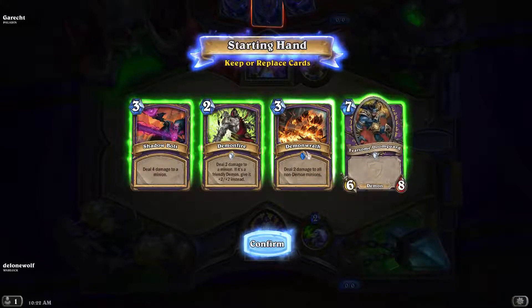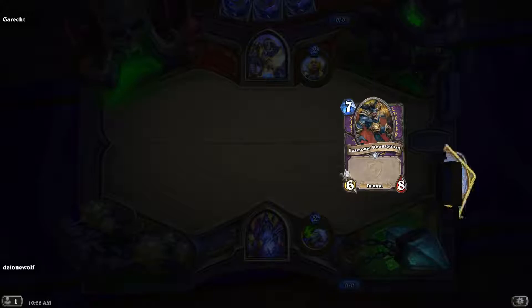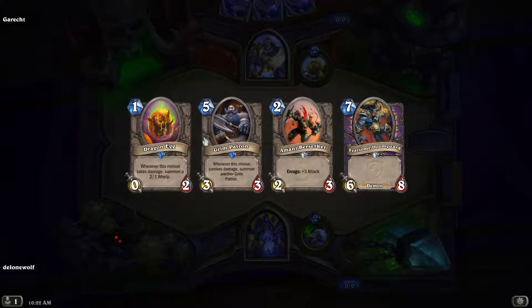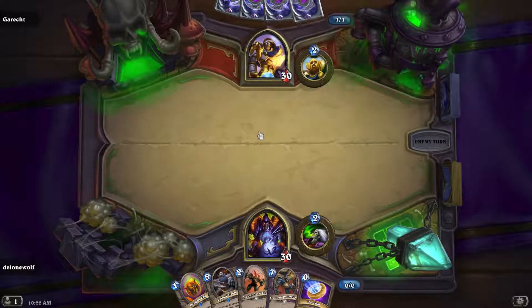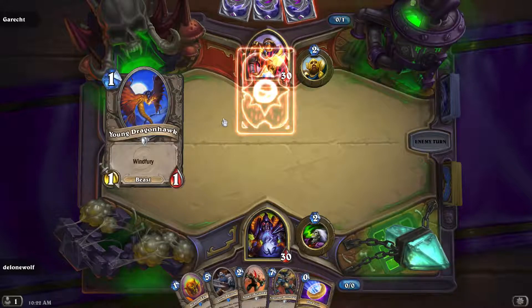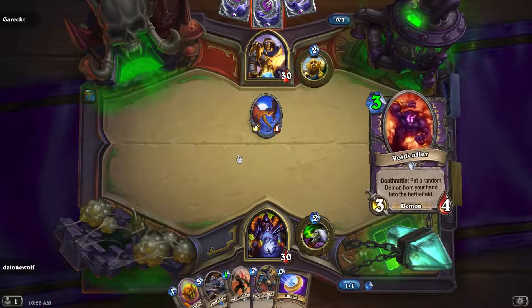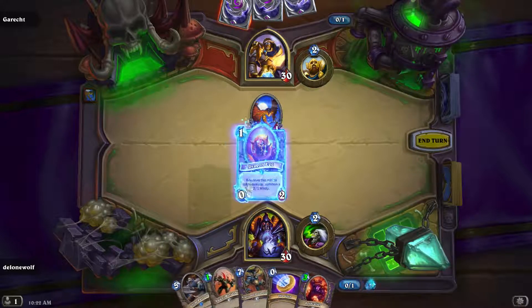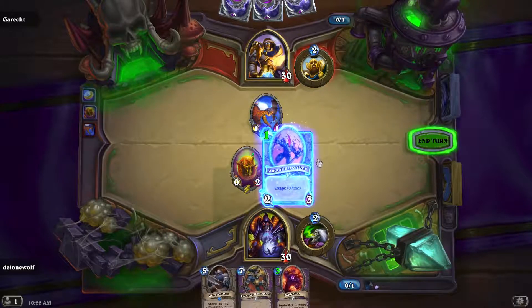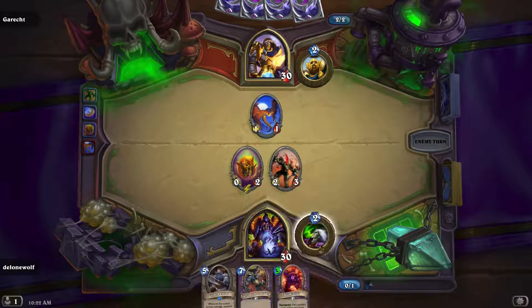So except for the Doomguard, this is probably a pretty bad hand in this Tavern Brawl mechanic. So I'm actually going to get rid of all of these and hope for better cards. Yeah, that's okay - at least there are minions I'll be able to play. Let's hope the Doomguard becomes a 1-drop. Young Dragonhawk - okay, if he's got buffs then that could become a problem. I'm going to come out with both of these, and then hope that one of them turns into a 2-drop next.